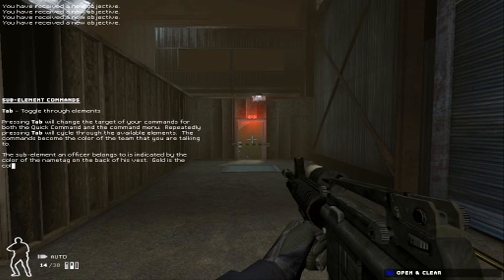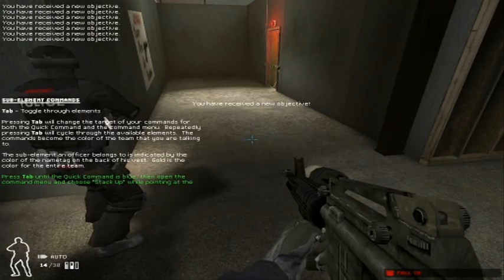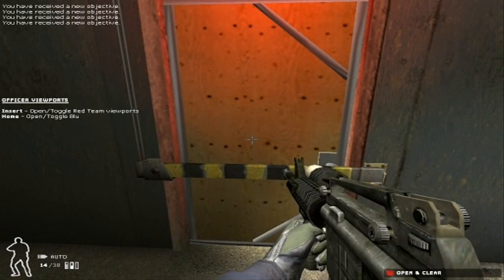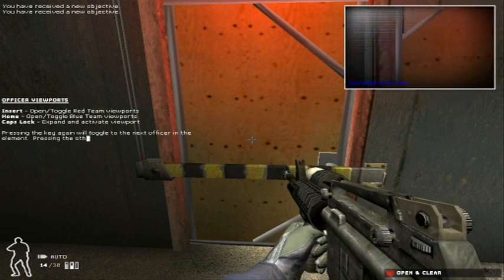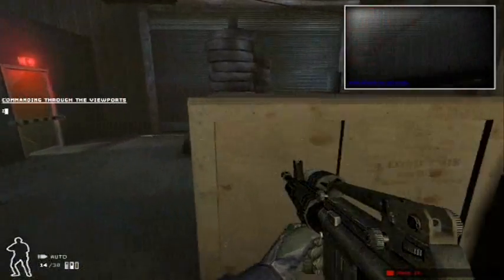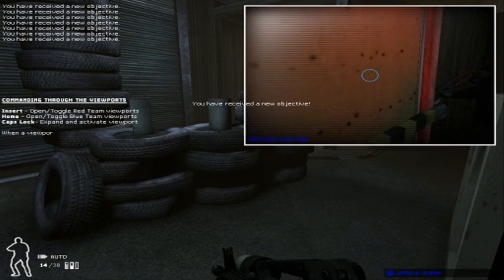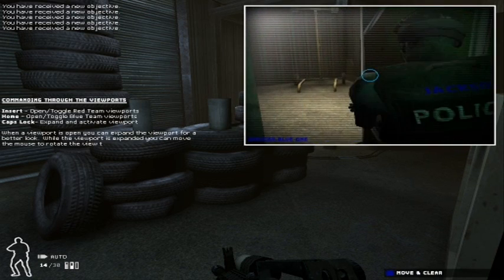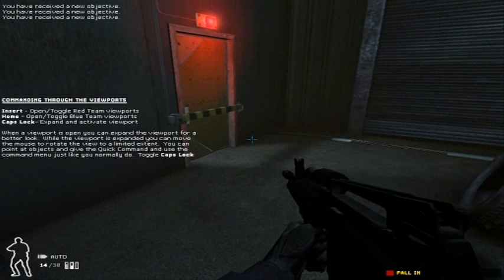Blue team, stack it up. Copy, on it. Red team, fall in and stay close — I'll take point. Got your back, boss. You can keep tabs on your officers when you're separated from them by observing their movements through the helmet cameras. Check out what blue is seeing right now. When you're ready, move into the next room and we'll start moving. Tell the blue team to move and clear through the door they're covering. Blue, open and clear. Clear so far. Moving forward. In position. Clear. Let's continue.